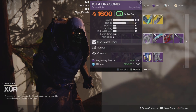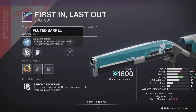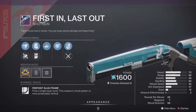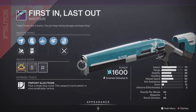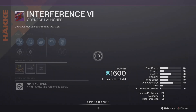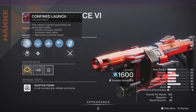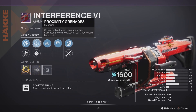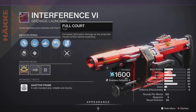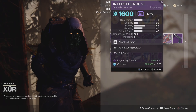Next up, we have our shotgun — the First In, Last Out shotgun — 65 RPM with the Stability Masterwork, Fluted Barrel, Auto-Loading Holster, and Vorpal Weapon. Should be pretty good in PvE and PvP because shotguns are just really good. Why not add it to your collection if you don't have it? But the weapon that is just straight up trash is the Interference VI — 120 RPM, High Velocity Rounds, no Implosion Rounds, no Spike Grenades, no Rampage, no Swashbuckler — hard pass for me on the Interference VI.